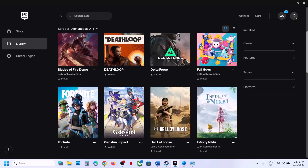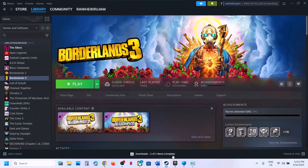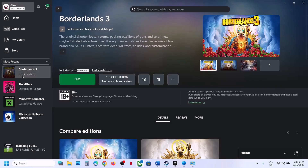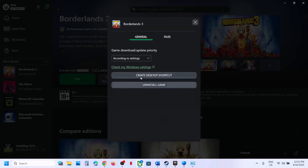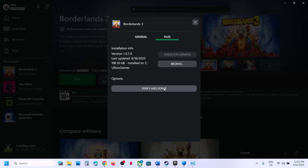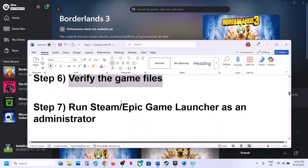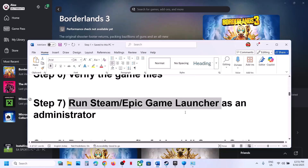If you have the game on Game Pass, right-click the game, go to Manage, then Files, and click Verify and Repair. Once done, launch the game.